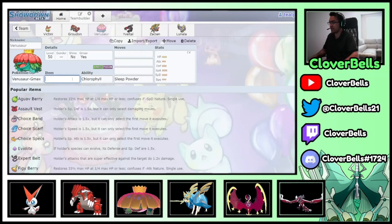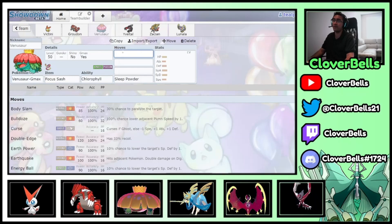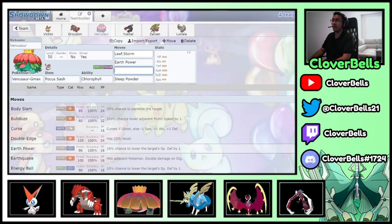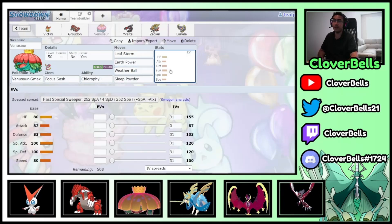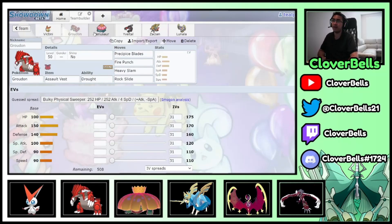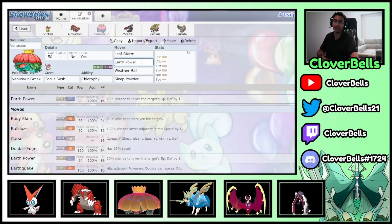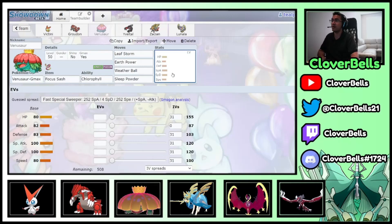Venusaur is going to be our Focus Sash mon of choice, since we put the Life Orb on Victini. I do like Leaf Storm, then Earth Power, and then Weather Ball — Weather Ball becomes Max Flare against bulky Steel types in the meta, and Max Quake is also really nice. And of course the boosted accuracy of Sleep Powder thanks to Victini's Victory Star — always very much appreciated.